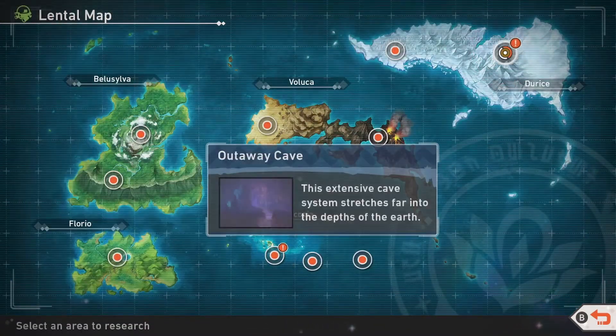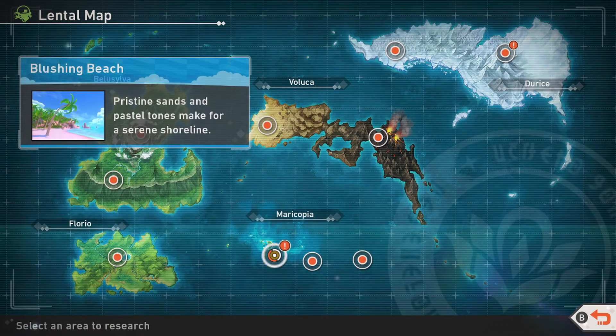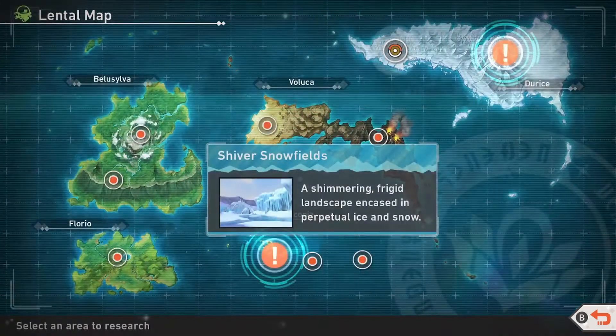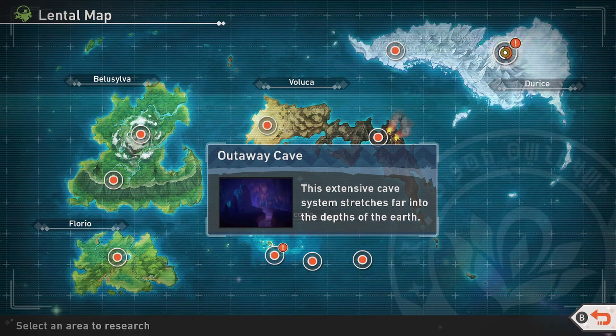So we unlocked a couple of new stages. To progress in the story, we unlocked the cave, and we also unlocked the beach at night. In the next episode, we're probably going to explore the cave first, and then afterwards go back to the night beach, and maybe Shivering Snowfield's night research level two. I just want to further the story first, and then we can always go back and discover new things. Anyway, that's it for this episode — if you liked it, please give it a like, comment on how you're enjoying the game, and subscribe to get notified for when the next episode comes out. My name is Adamill, I'll see you guys in the next video. Bye!